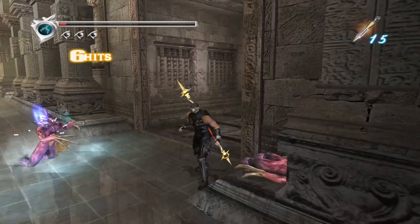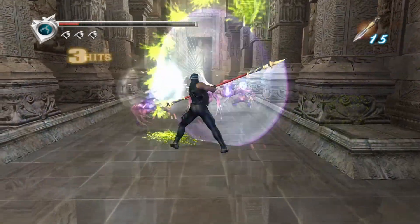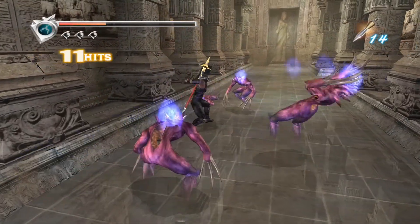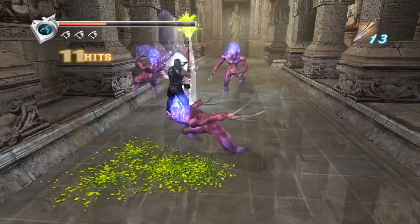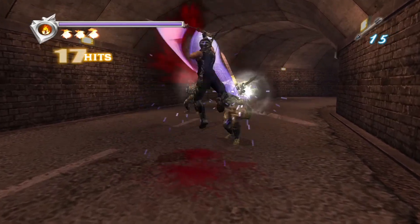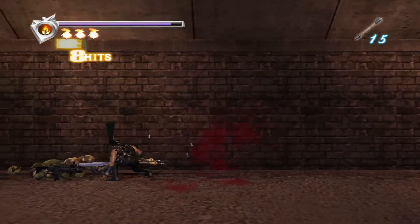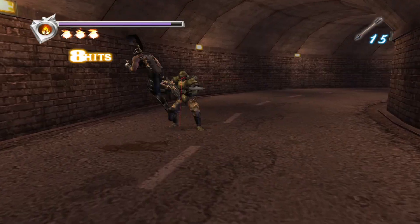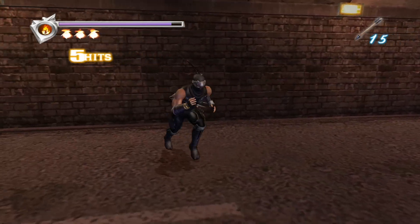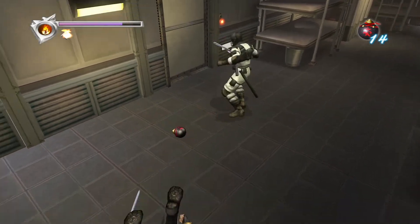The combat in Ninja Gaiden looks flashy, and there's a lot of substance to it. If you don't understand or utilize even the most basic mechanics, enemies can and will wipe the floor with you. It's violent and gory, but also challenging and rewarding. You'll acquire numerous weapons throughout your journey, though several feel too similar in their moveset. Some weapons are better for certain situations — I personally prefer swapping between the Dragon Sword and Lunar Staff, which is great for crowd control. The flail is great against enemies like the ghost fish, and the wooden sword becomes extremely powerful when fully upgraded. Ryu can equip artifacts and armlets which provide bonuses, and utilize throwable items like smoke bombs and ranged weapons like shurikens and bows, which require ammo.